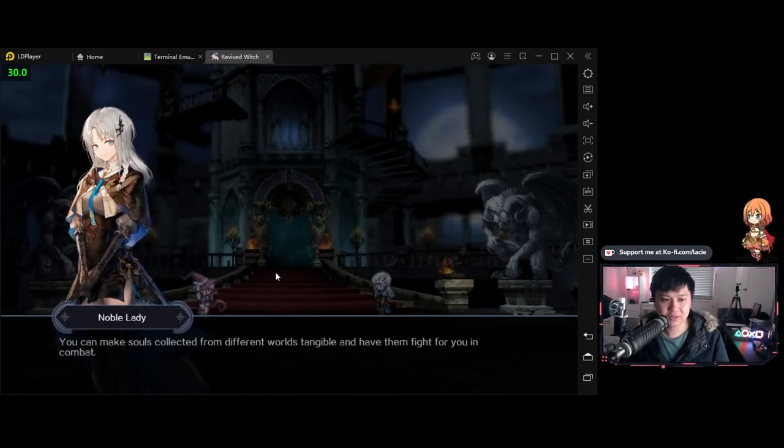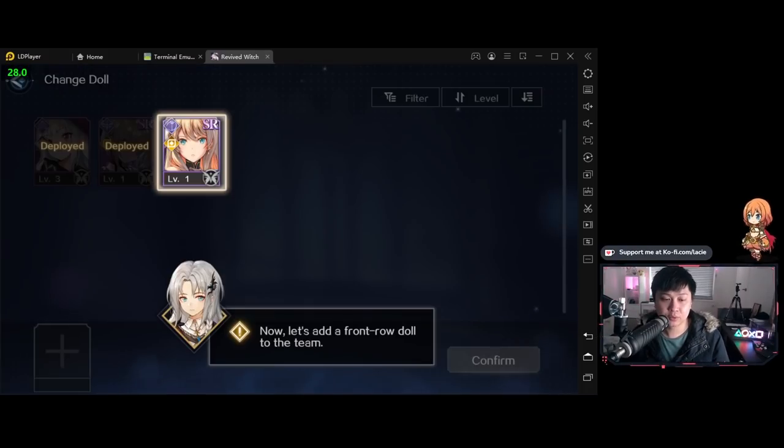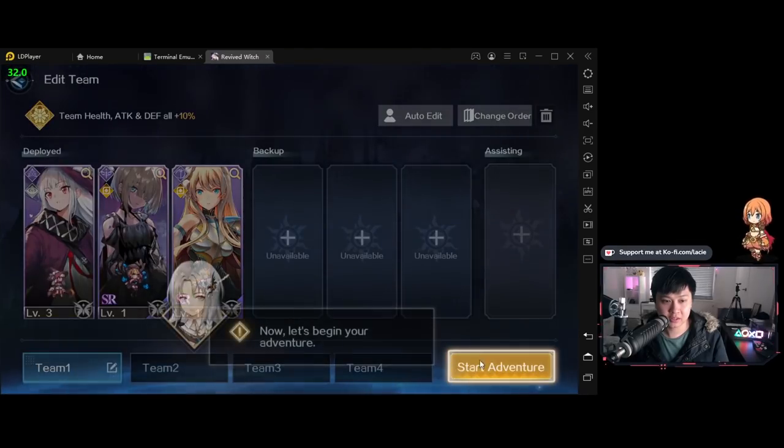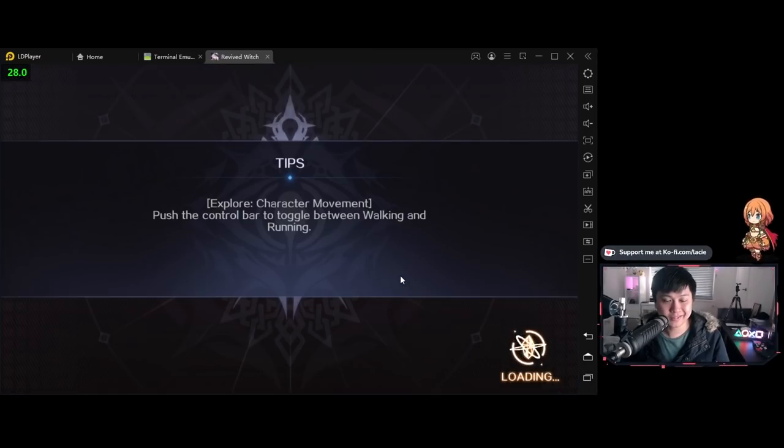It looks like we're up to the team formation process. I've just clicked into one of the spots and I'm going to add a front row doll. This is a Destroyer class — I'm going to click onto her and confirm. They are now deployed. I think our witch is really the only witch — when it says Revived Witch, it's not that there are witches everywhere; I think we're the only witch.